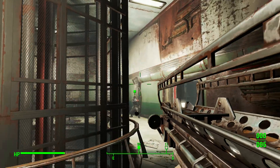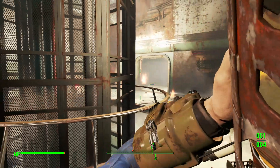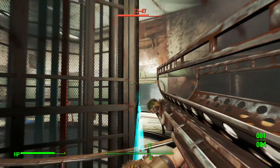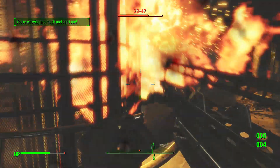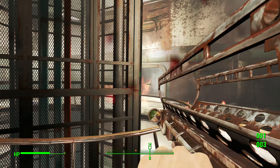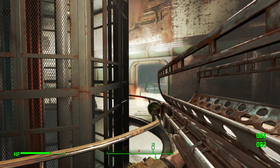BOOM! One shot and you take off his health. Make sure you position yourself where I am right now — that way this bar is more or less between you and the Courser and he can't get you. You'll need to be a bit careful because he tries to come back inside and constantly try to get you. Make sure he doesn't come back inside.